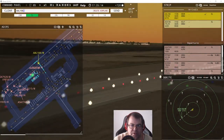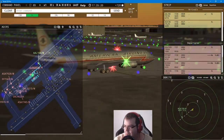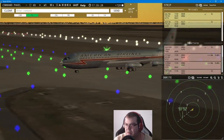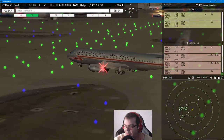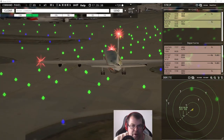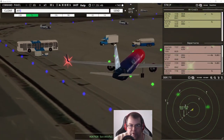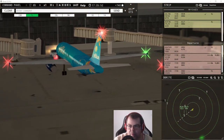American 106, taxi to terminal via Foxtrot. Look at this one, folks — the big, good ol' 707 we have here. Isn't that a nice one? Alaska 1745, runway five left at Bravo 2. JetBlue 362, pushback approved, expect runway five left.